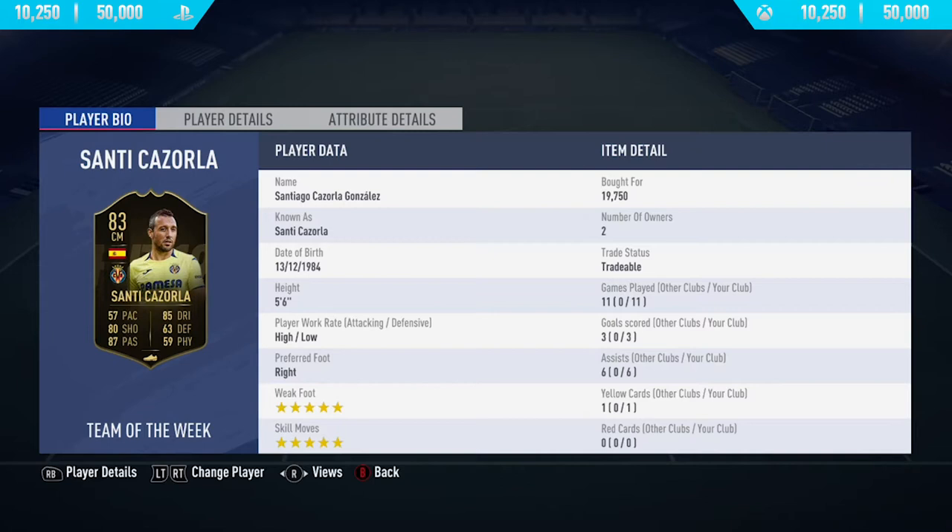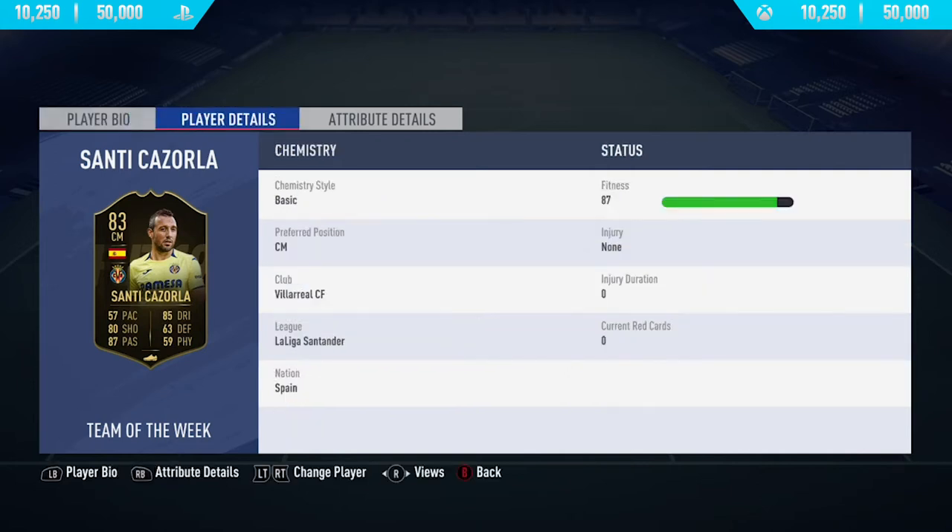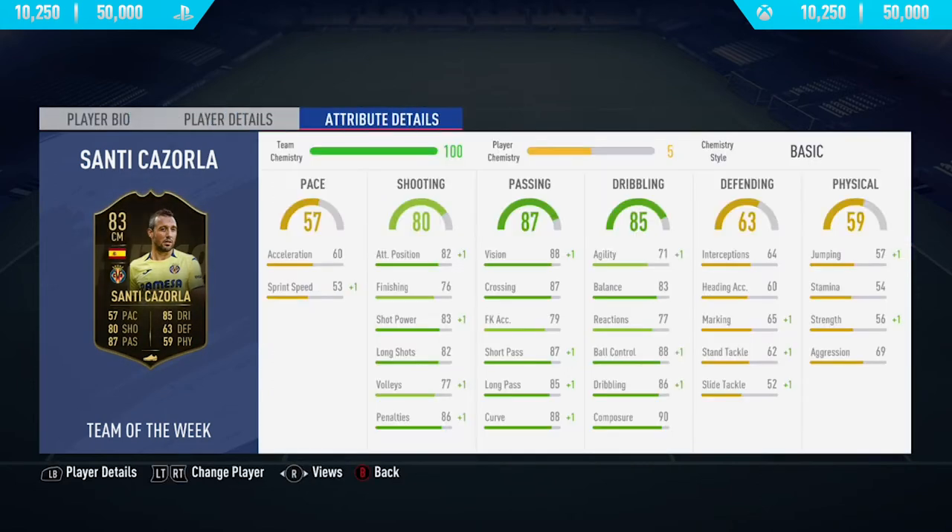Hi guys, what's up — JCM here and welcome back to a brand new FIFA 19 player review on my channel. So in today's video, I'm going to be reviewing the 83-rated in-form Santi Cazorla. If you want to go and pick up this card and try him out for yourself, you'll have to pay anywhere between 15,000 and 20,000 coins.